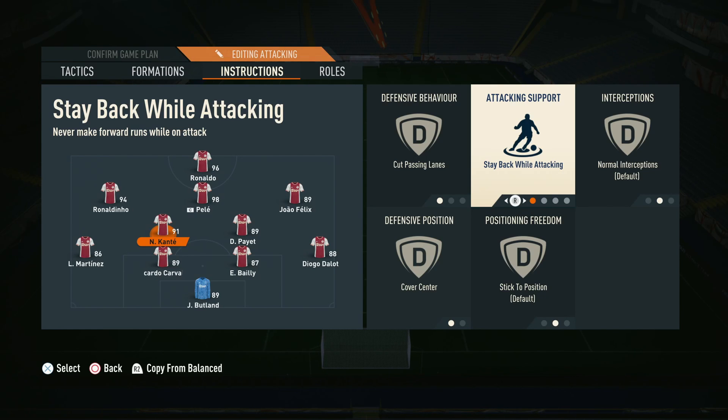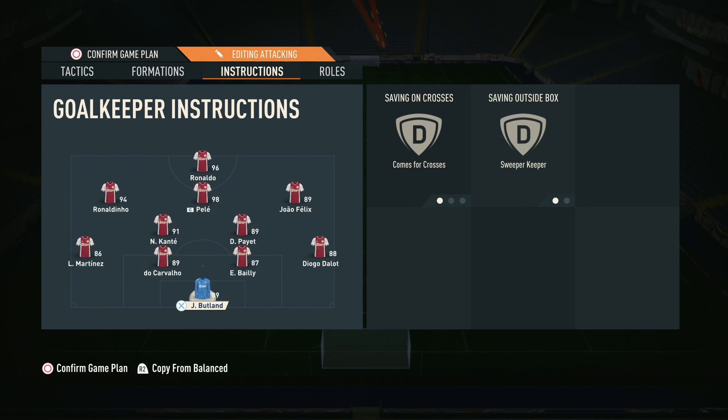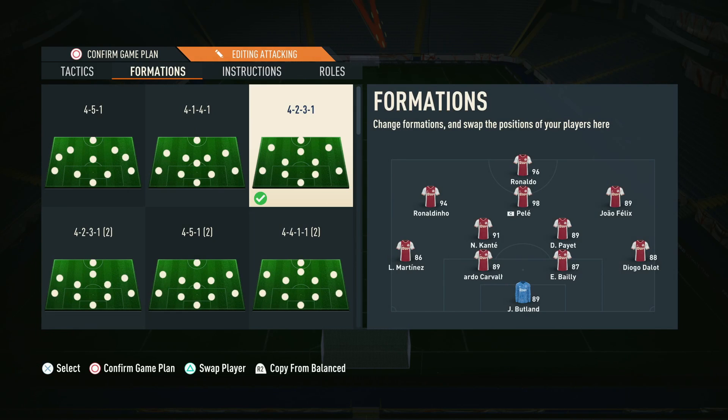You want players who are confident winning the ball back, not pressing too high or getting into attacking positions — guys who can break play up and start your own counter-attacks, because that's what you're going to do in this formation. You're going to do a lot of counter-attacking and won't necessarily be on the front foot the whole game. For the back four, you need them all on stay back while attacking — the front four does the bulk of attacking, so that back four gives you a solid foundation. Stay back while attacking is even more important at higher levels. For the goalkeeper, always use comes for crosses and sweeper keeper.